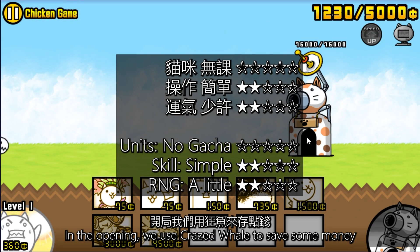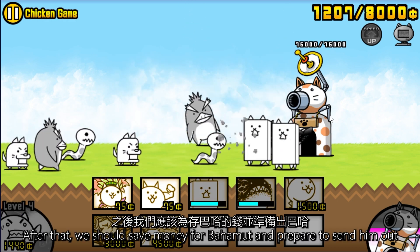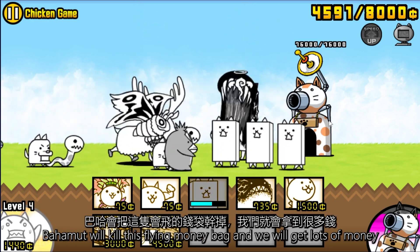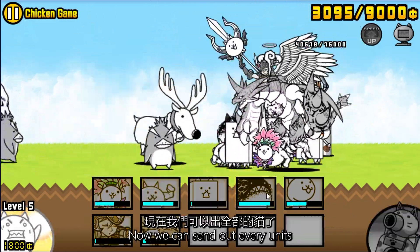In the opening, we use craze whale to save some money, and we upgrade the wallet to level 4. After that, we should save money for Bahamut and prepare to send him out. Bahamut will kill the flying money bags and we will get lots of money.